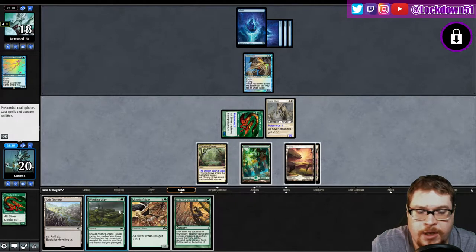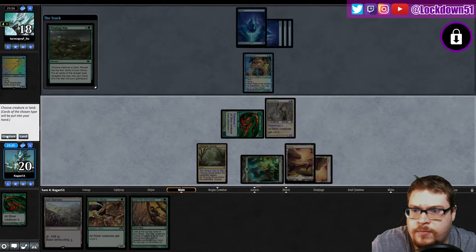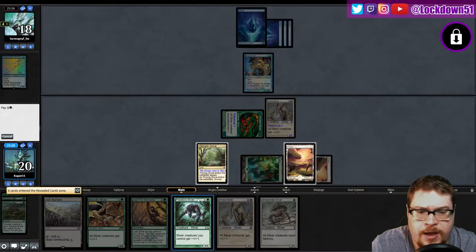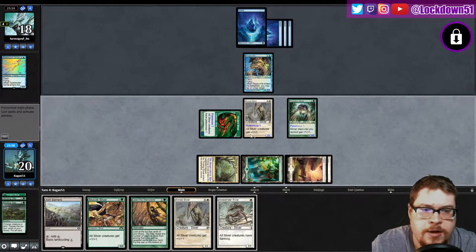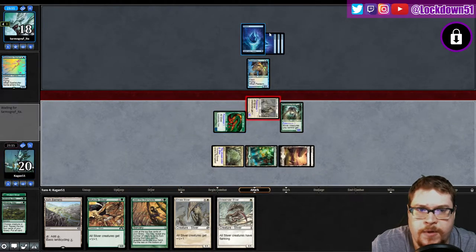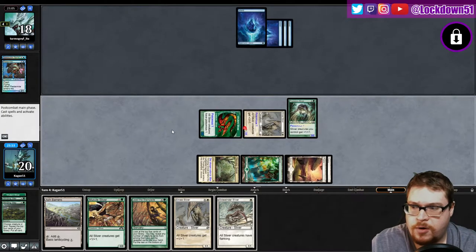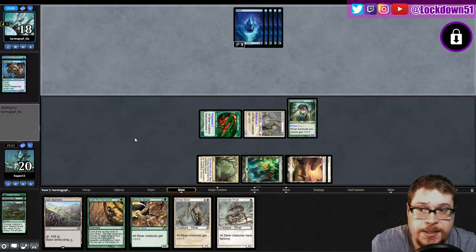It doesn't really matter who you tap down now — I get to play another lord and a Winding Way. Let's go Winding Way while it's free. Boom, that is beautiful. I like everything I'm seeing. I'm going to play the things they know about, and Predatory is just the superior lord anyway. We'll get in for a four-three. I don't think they've got another flash creature to double block, but they'll go ahead and block. They're scared — they know the power of Slivers and they know I have another lord in my hand, so they're in trouble.